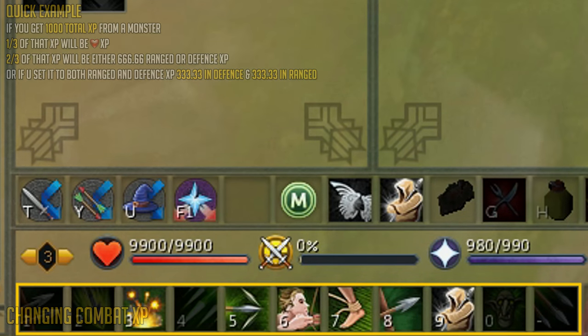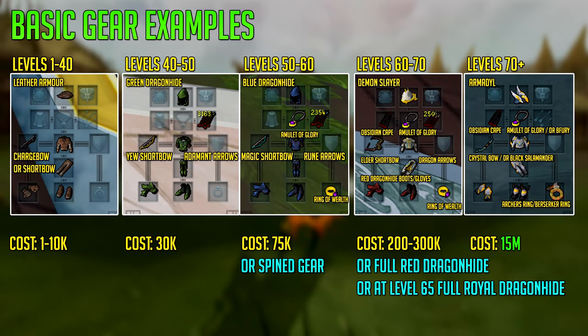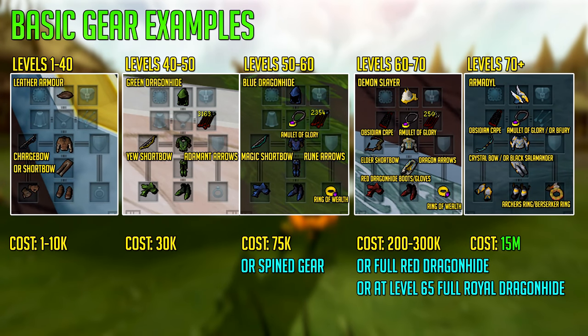Here are some basic gear examples. Levels 1 to 40: use leather armour and a chargebow or shortbow. A chargebow does not require any arrows; a shortbow requires bronze arrows. The cost of this low level build will be around 1 to 10k. Levels 40 to 50: use a green dragonhide armour setup and a Yew shortbow, with adamant arrows or better — this will cost around 30k.